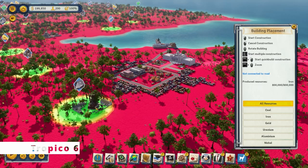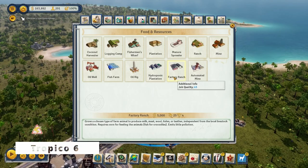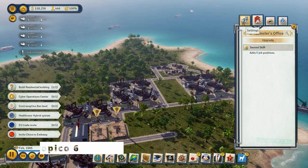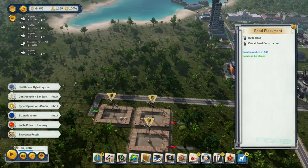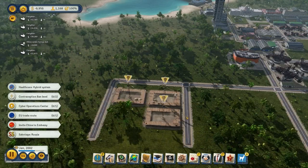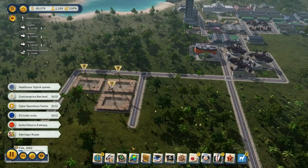In Tropico 6, players take on the role of El Presidente, overseeing the management of Tropico, a Caribbean nation, across four distinct eras — colonial, world wars, cold war, and modern. The goal is to develop infrastructure, grow the economy, and maintain power. Generating revenue for the state involves constructing plantations and mines, exporting goods via nearby ports. However, ensuring smooth transportation within the island state requires a network of truckers and workers.